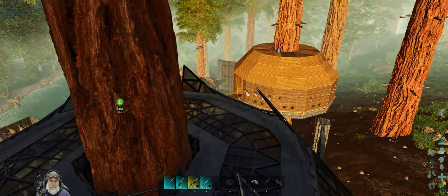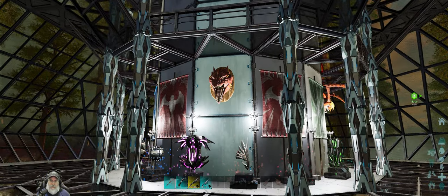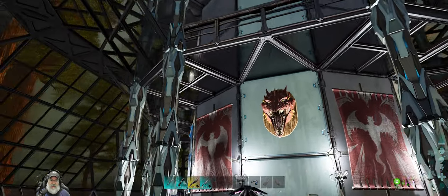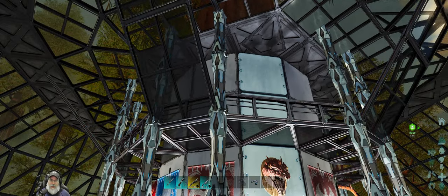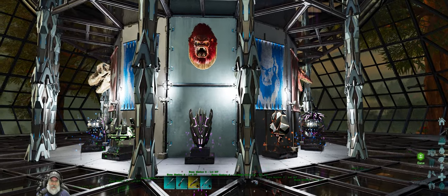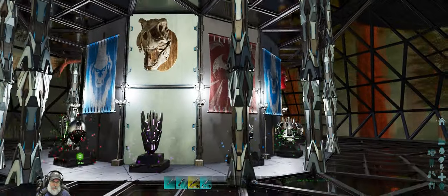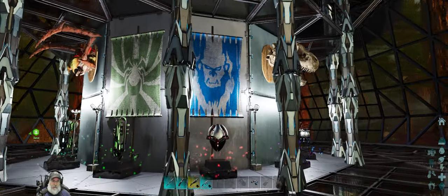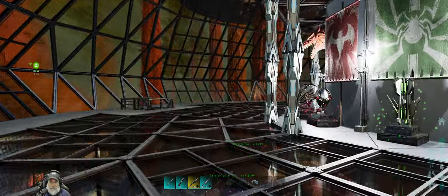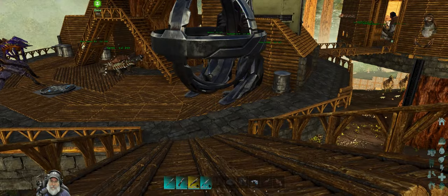On the inside I used some element pillars, some glass, and some rails. I have all three of the main alpha bosses mounted on the back side, and the alpha T-Rex trophy mounted as well, plus some extra flags. It's looking pretty cool and I really like how it turned out, it's just really laggy though.